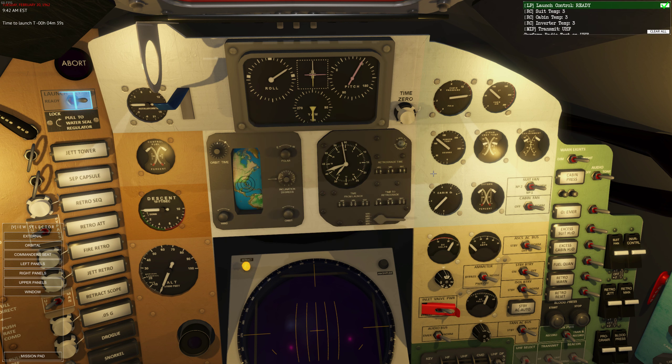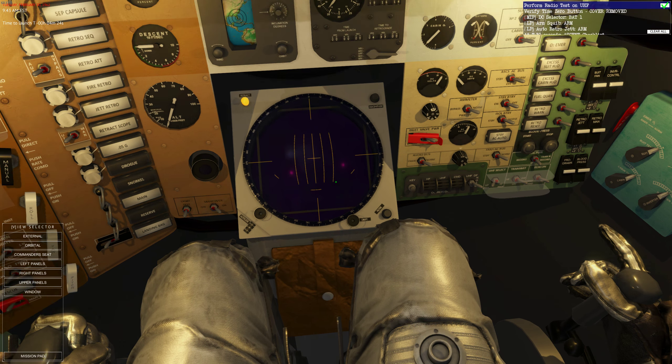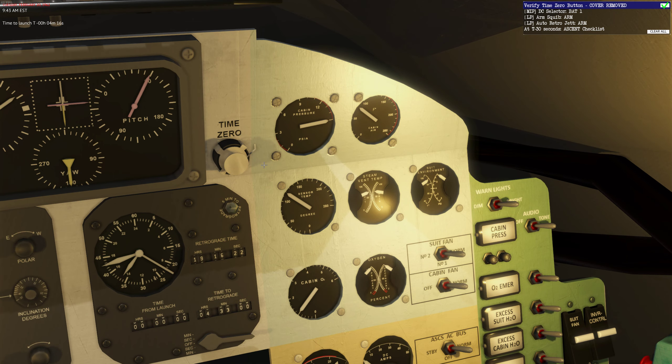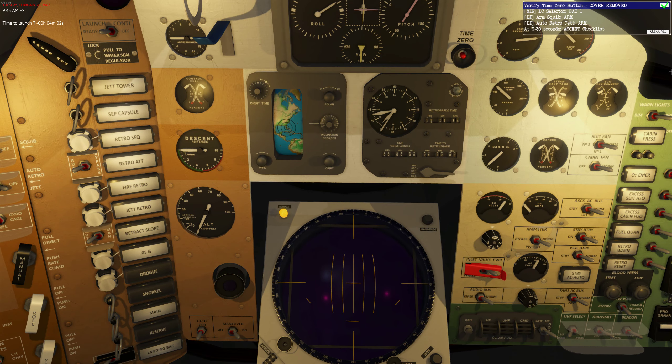I'm going to do a radio check so you'll be able to hear them. Mission control confirms: 'James Temple, we read you five by five on UHF.' Now the time zero button - I'm going to remove the cover. If the mission clock does not start at liftoff, I hit that button to start the elapsed time clock, which is very important because everything from the mission is tied to elapsed time.